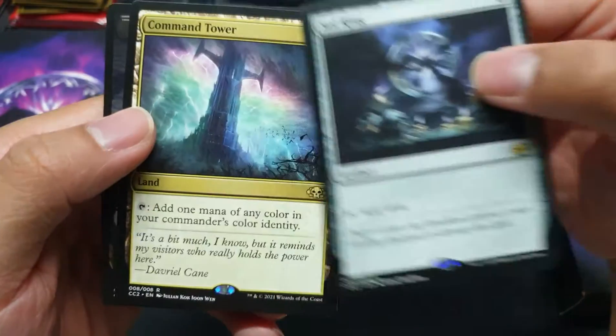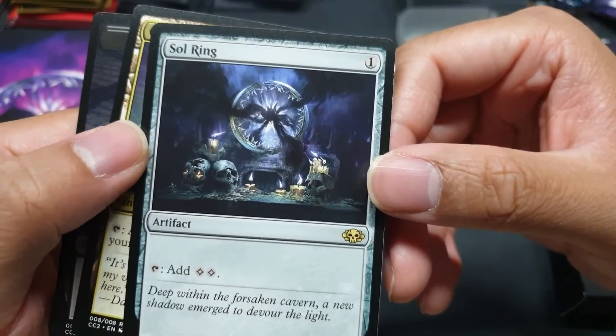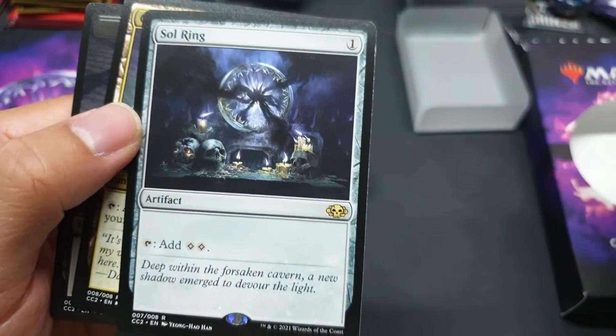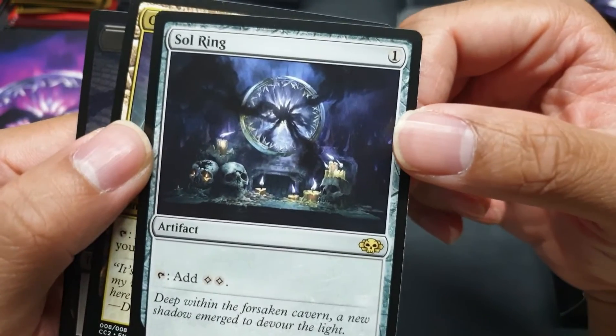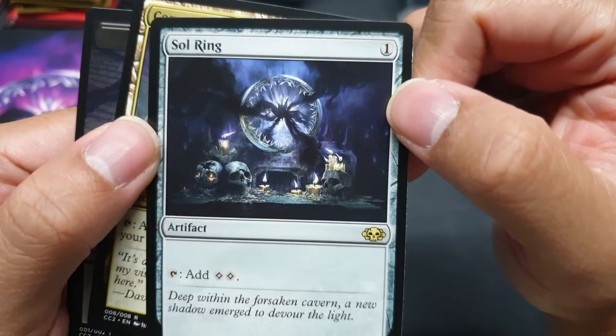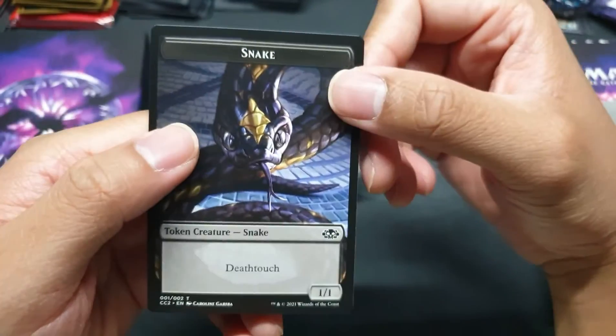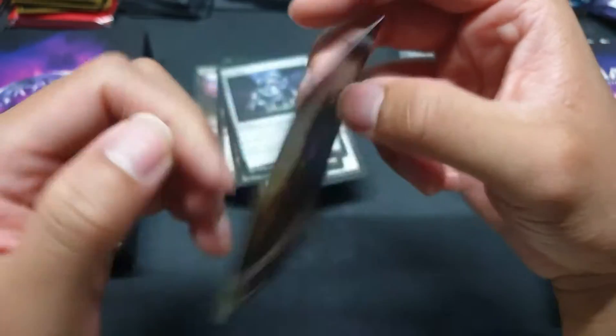And we have the Sol Ring and the Command Tower — they look really menacing. The Sol Ring in Commander Collection Green looks more nourishing; this one looks really menacing. Like, who would want to put that on their finger? And we get the token snake, and I think there's a zombie token in the back for your Liliana and your Ophiomancer.